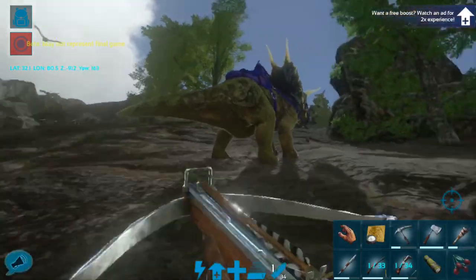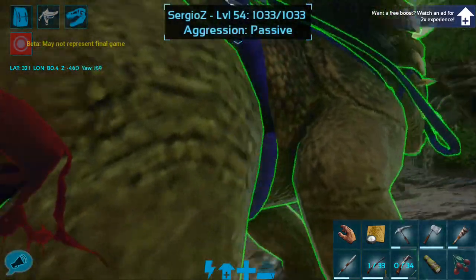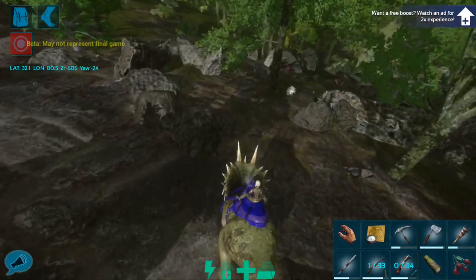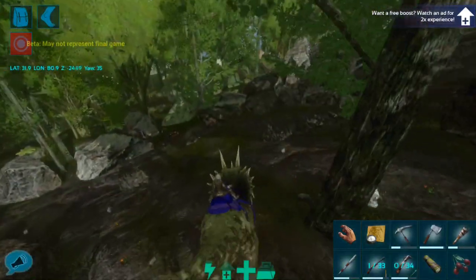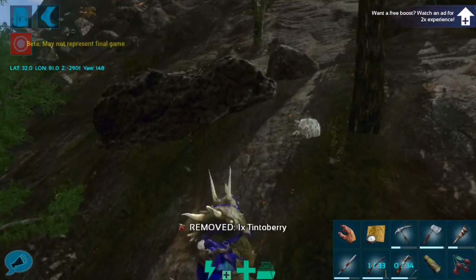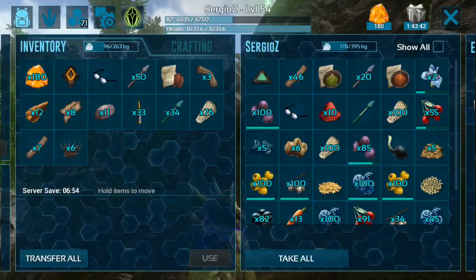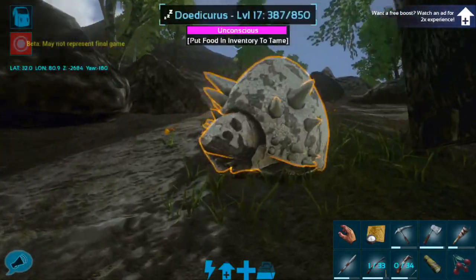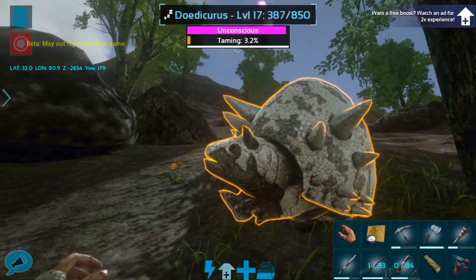I'm gonna run up and get the trike real fast. I don't feel safe in this area. There is an Anki down here, but that should be okay - there are a couple of Ankis down here, those aren't a threat. There are Sabertooths and Argies all over though, and those could be a problem if they wander over this way. I'm gonna go ahead and grab a bunch of Mejoberries. I did do a whole lot of gathering on the way up here, so hopefully we will have enough to do this.